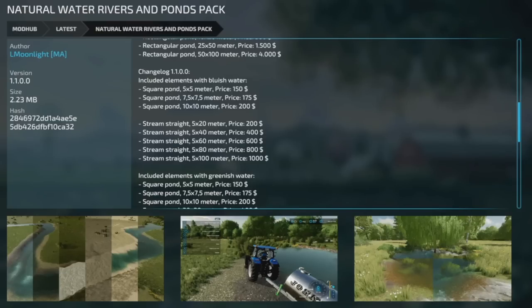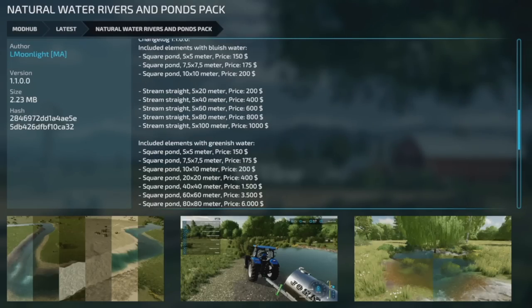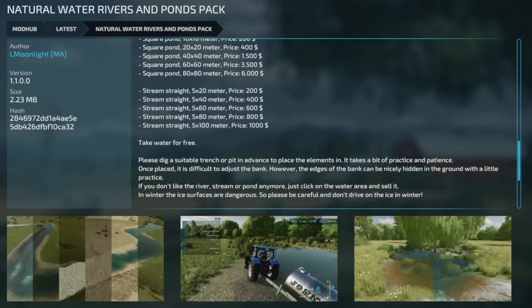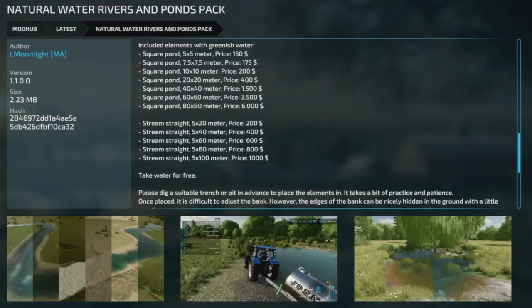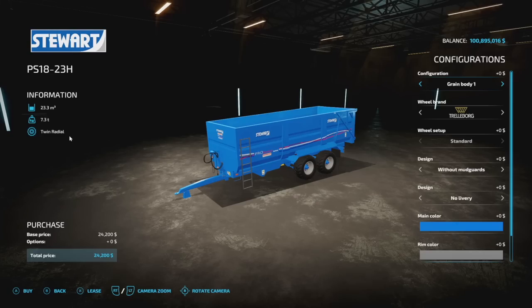Here's a fun update to the Natural Waters, Rivers, and Ponds Pack — this is version 1.1. They've added a bunch of different elements. We now have bluish water and greenish water, and you can take water for free. Also included is a stream setup, so you can build your own river — not only ponds anymore. How cool is that? And the last mod update for all platforms is the Supima Pack from Universe Simu Modding, version 1.001 with animation fixes.